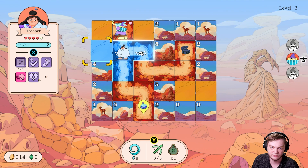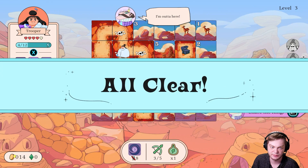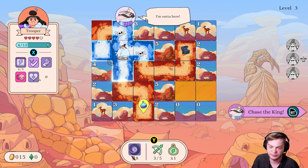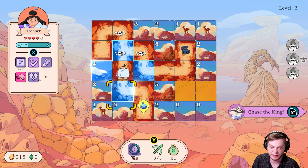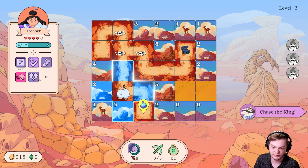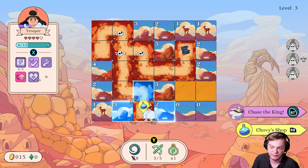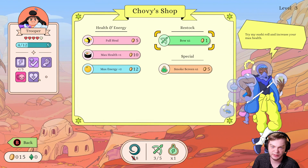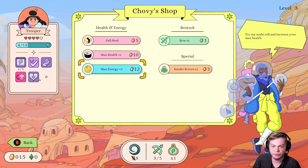Yeah, just do this. All cleared! Go like this, like this, like this. Max energy plus 2. Max health plus 1. What should we do?